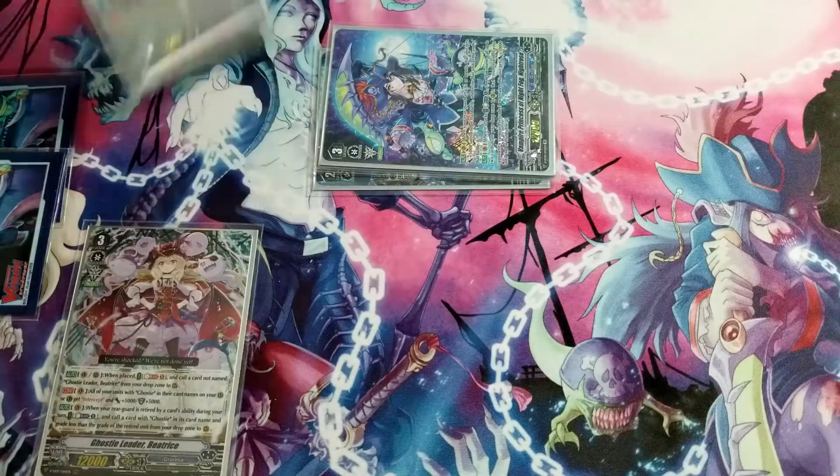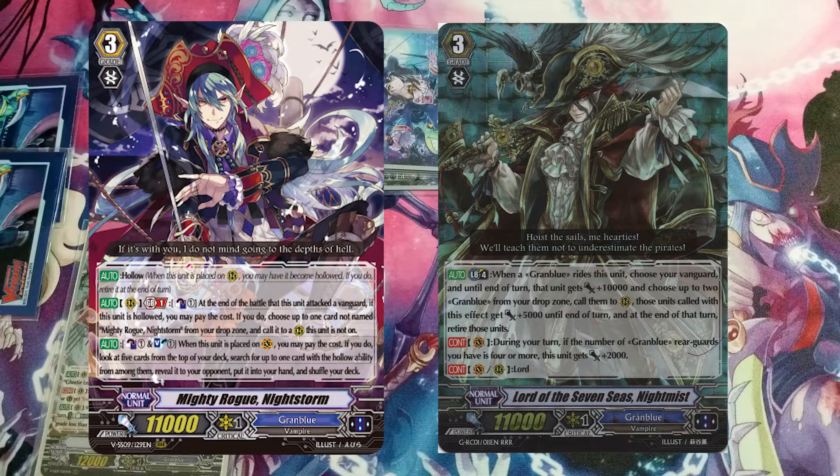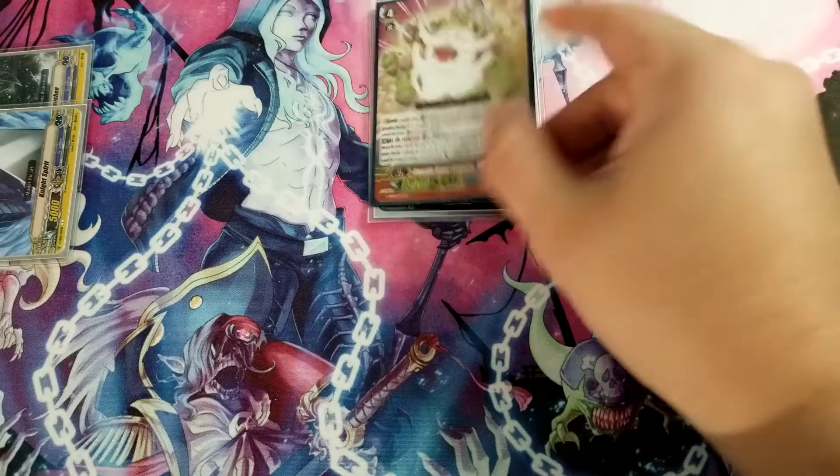Night Storm is a stride where at the end of the battle you counterblast one and call any card from your drop zone to the rear guard circle, letting you extend attacks and apply more pressure. Night Miss is a Grade 3 limit-break-four-era card that you ride before going into your Bad Bounty stride. When you re-ride a Grade 3, you can brake ride — reviving two units and giving them +5k until end of turn — extending to more attacks with additional power.